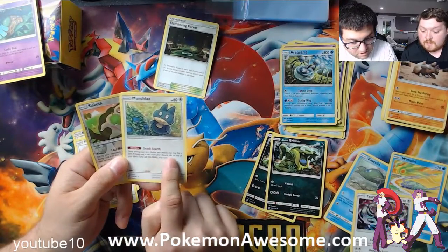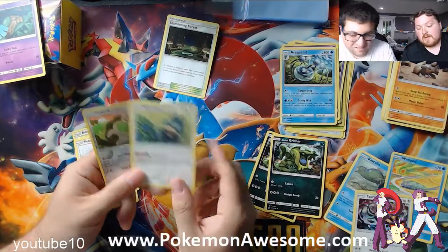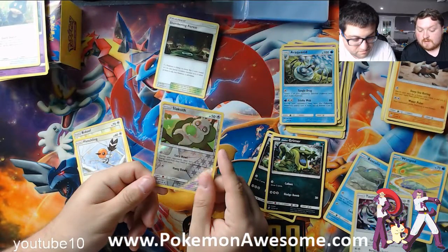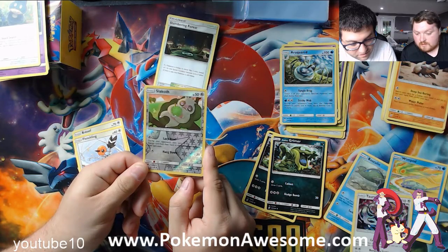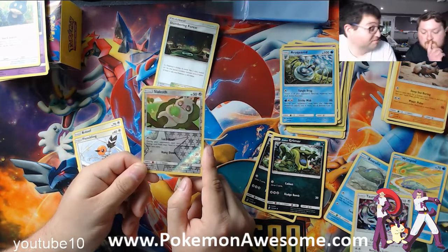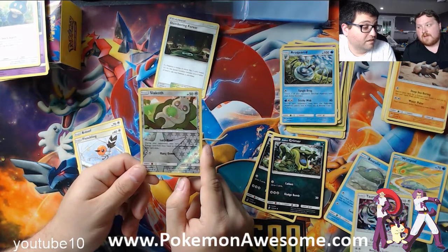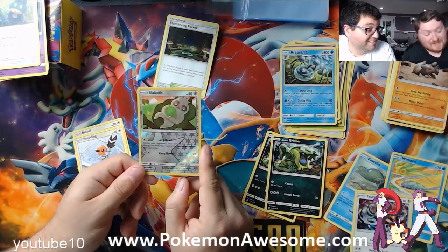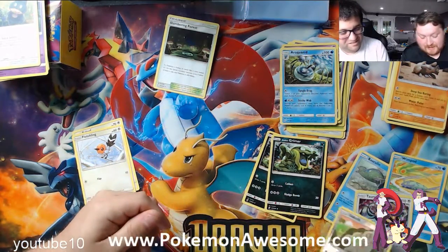Munchlax — you may flip a coin. If heads, put a card from your discard pile on top of your deck. Nah, you're not going to be discarding too much in this. Snorlax — Lazy Howl: during your opponent's next turn, if they attach an energy card from the hand to the defending Pokemon, their turn ends. That is mean! So basically they either have to go a turn without attaching energy, or if they do, their turn ends and they don't get to attack. That's brutal, actually. Let's keep that off to the side.